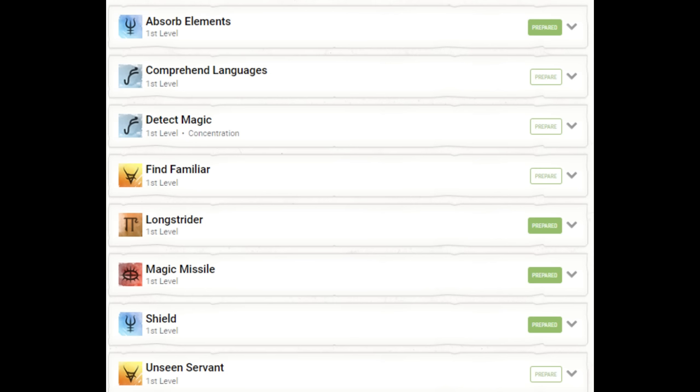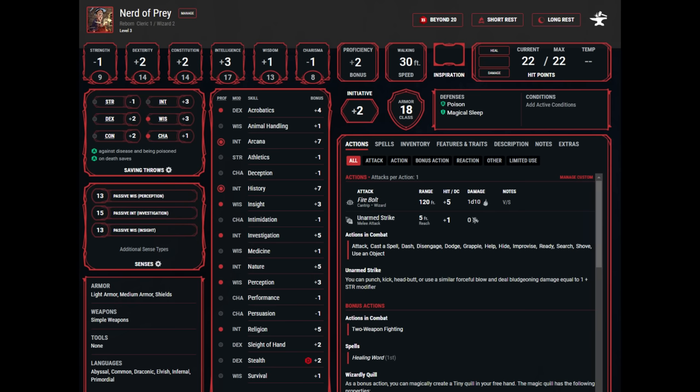At third level, we're now a proper Scribes Wizard. Adding our Shield bumps armor class up to 18 — that's a solid number. When Half Plate becomes available, grab it and bump it up to 19. Out of combat, we have an upcast Longstrider to buff party members with long duration and no concentration. In combat, an upcast Bless is probably our biggest play, followed by cantrips or Magic Missile. We can tap Absorb Elements to switch out our Magic Missile damage type if we fight a creature with a damage vulnerability.